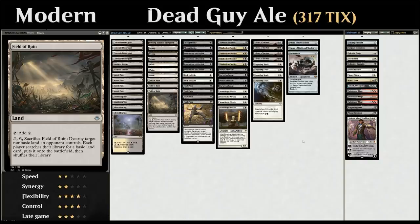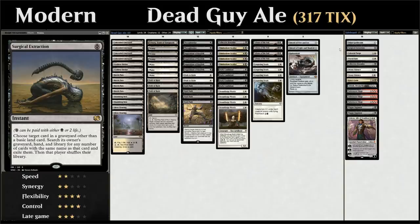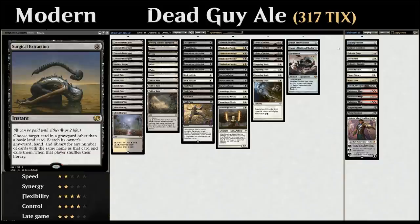Moving on to the sideboard, we've got different one-offs to cover the multitude of Modern strategies. Even with the banning of Looting and Hogaak, graveyard decks will still be a thing, so we have graveyard hate: Nihil Spellbomb, which we sacrifice to clear the opponent's graveyard and potentially draw a card with black mana available. Surgical Extraction also does double duty against combo decks — we can destroy a Valakut or Tron land with Field of Ruin or Fulminator Mage, then exile it with Surgical Extraction.